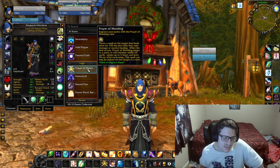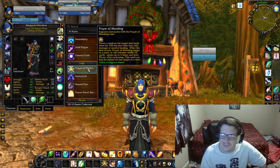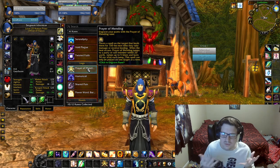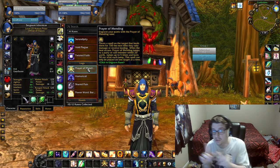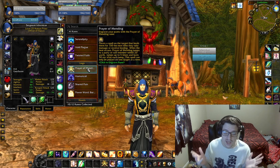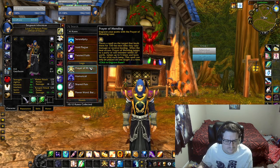On my legs I like to go with Prayer of Mending, just because I am a holy priest and Prayer of Mending is amazing. The best way I like to describe it: you put it on a tank or someone who's getting attacked, and when they get attacked, Prayer of Mending procs and heals them. Then it jumps to another person and heals them if they get attacked — it keeps jumping. It's really good for AoE damage and for tanks, and the mana cost is really low.